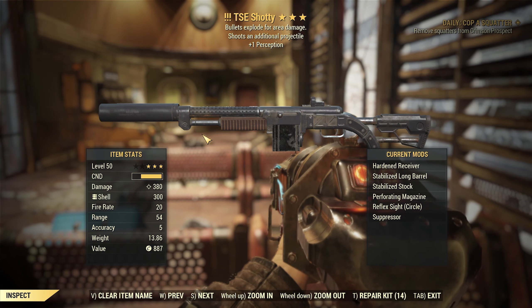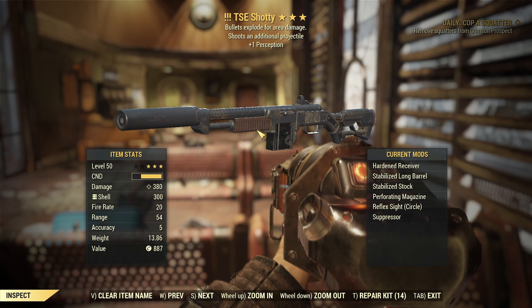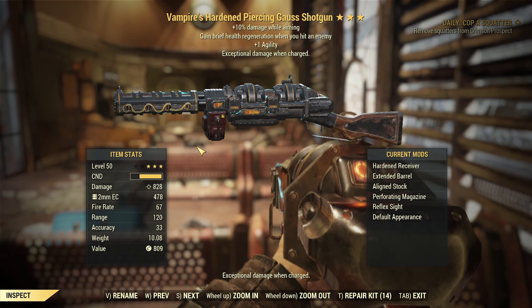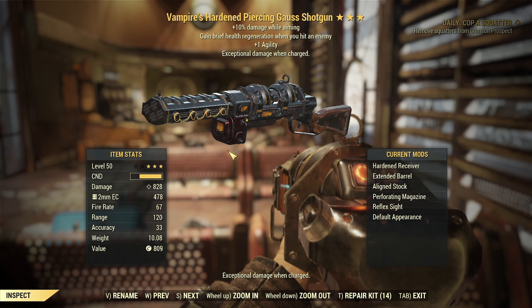Here are my shotguns. My two-shot explosive, love number one, with one perception. And the Gauss shotty, here it is — vampire plus one agility. More damage while aiming I don't use, because of perks.